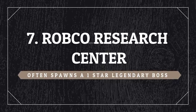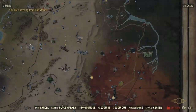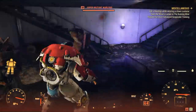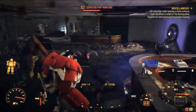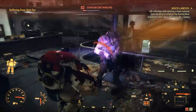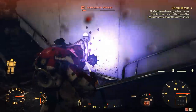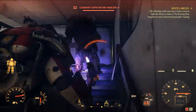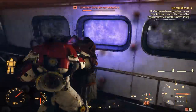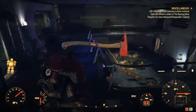The next location is very close to the Steakhouse. At the Robco Research Center you will often find a legendary boss — normally a one star, but it can also be two stars. This is a reliable place to find a legendary boss with a lot of mutants to farm caps, gear, ammo, and experience. Keep in mind that this place is plagued with mutants across several levels and tons of rooms to explore. It's inside, not outside.